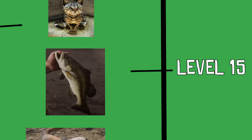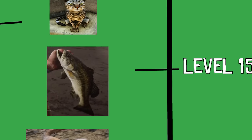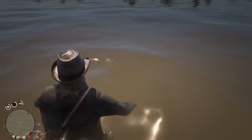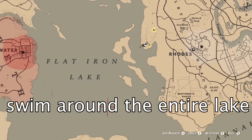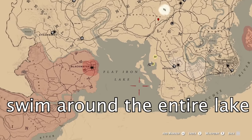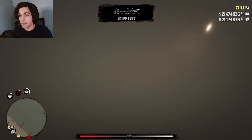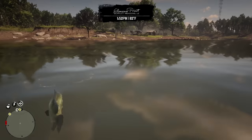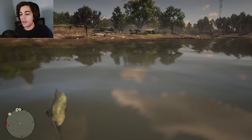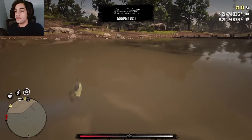This time I'm not going to make as big of a jump. This is level 15 and we're going to be transforming into a fish. I'm a beautiful bluegill. Pretty much the only objective with this fish is I have to swim around the entire Flatiron Lake, which shouldn't be too hard. Hopefully I don't get eaten by a shark — and yes, there are sharks in this game. Finally, we've almost made it. Swimming around that entire lake was exhausting, but we've done it. Level 15 has been passed.